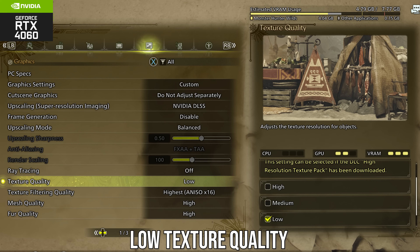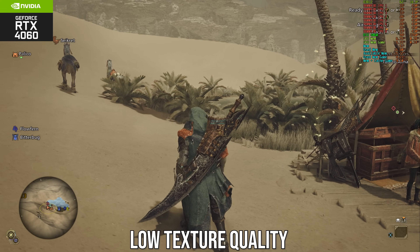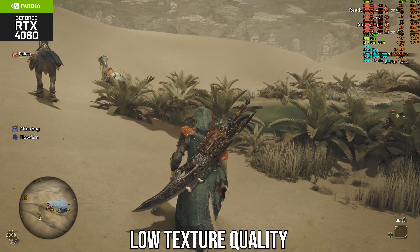With textures set to low in the menu, there's a lot of VRAM headroom free even on an 8GB GPU. The in-game VRAM meter says that, and measurements from other programs like CapFrameX or RTSS confirm this. In spite of that large amount of VRAM headroom, the game is potentially still streaming things in.